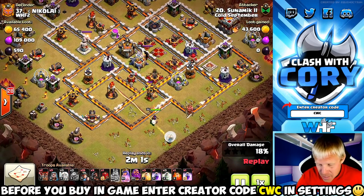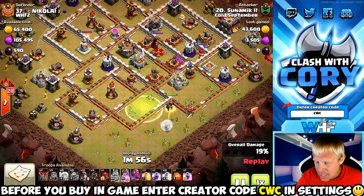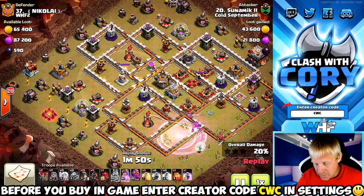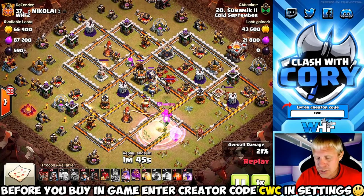He's going to be jumping into this base. Where's she going? She's going over to the left and she is going to take that jump. He just wanted his king to clear all that stuff first before he got the queen down. Now the queen jumps in there — she does have some pretty good access, she's going to be able to reach that eagle artillery.